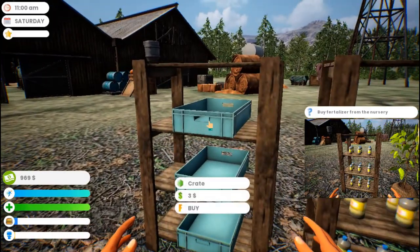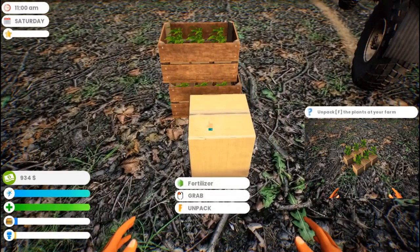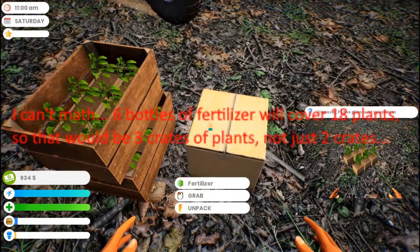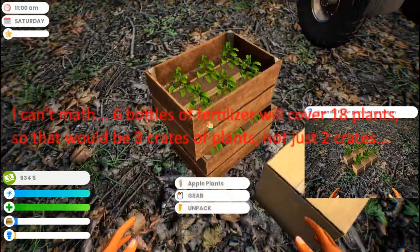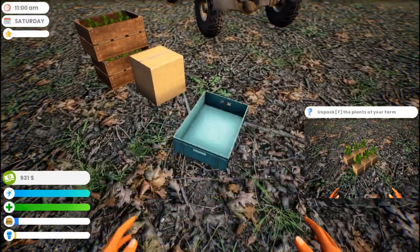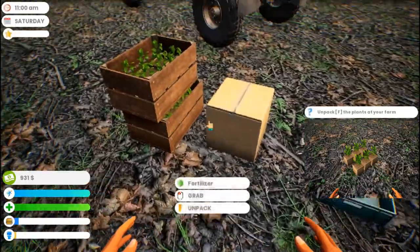So we need to buy fertilizer. Go buy that. There are six bottles in there - one bottle will do three plants, so six bottles will do 12 plants. We have 12 plants, so one box of fertilizer for two crates is plenty. We also need crates - it doesn't tell you that but you will need them. One crate holds three plants. There are six plants, so we need two empty crates for every crate that we buy, so that means four.